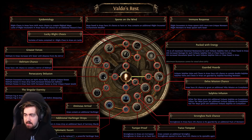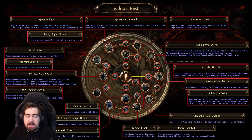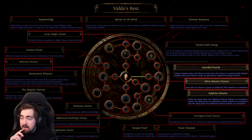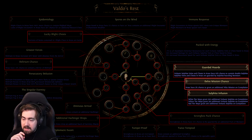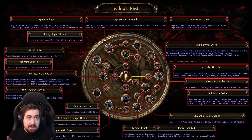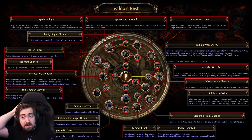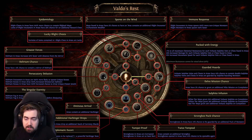I'll most likely also be going for at least two points into the delve stuff. Delve is going to be pretty juicy this league. An important thing to note — mechanics don't exist in multiple regions anymore, so this is the only region with delve stuff. I'll definitely be taking Guarded Hordes and Sulfite Infusion. I'm also tempted to take the harbinger stuff for ancient orbs, horizons, and harbinger orbs — they're nice, but it'll be a hard choice alongside more delve points.